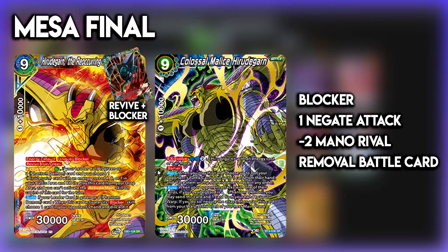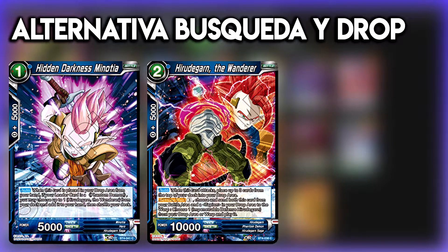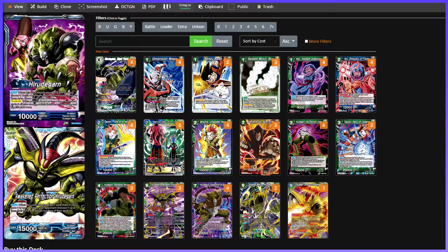Si lleváis cartas de Revive como el Dr. Wiro o el Goku y demás, os pueden venir bastante bien porque el Dr. Wiro sería un blocker adicional. En este deck no está incluido, pero os puede venir bien como alternativa. También podemos llevar Heiden Darnes Minotia, que cuando es puesta en el drop desde la mano, si nuestro líder es un Phantom Demon, buscamos el Hildegard de Wanderer para descartarlo en combos y hacer el mazo más pequeño, aunque no me parece la opción más adecuada. El deck tiene cierta utilidad y margen de mejora, pero la base es bastante chula. Es un deck muy divertido, lo he jugado y me gustó bastante. Le falta cierta estabilidad porque el color verde tampoco es el que mejor le sienta; quizás jugarlo mono verde con los D7 y D9 puede ser otra opción. Eso lo dejo en manos de vuestra creatividad. Desde luego es un mazo muy pesado si haces el setup de la mesa.